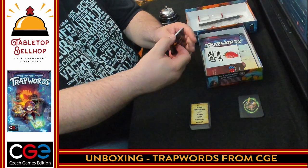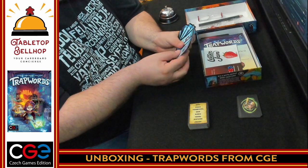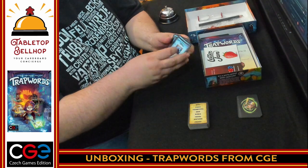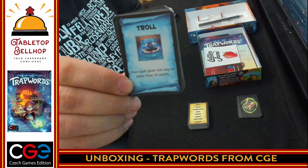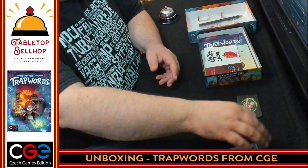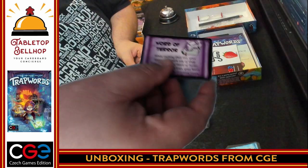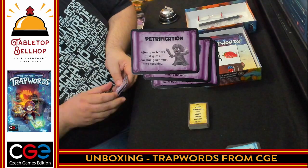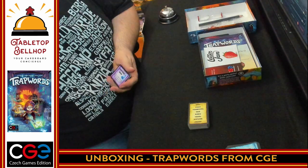We have a whole deck full of monsters here — troll, demon, vampire, dragon, mummy. Some of these have stars on them. We have a whole bunch of monster cards that obviously modify the rules. For example: troll — your clue giver can say no more than ten words. And then there are some kind of spells: Word of Terror, Flood, Darkness, Petrification, Feeble-Minded. So sticking to that fantasy RPG-like element set of themes.